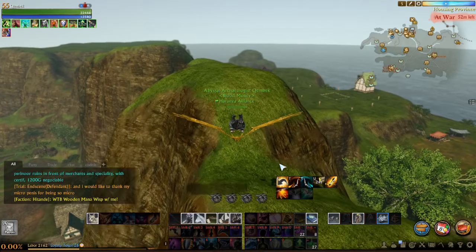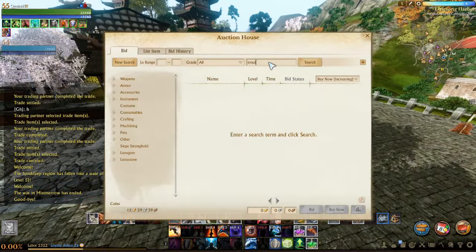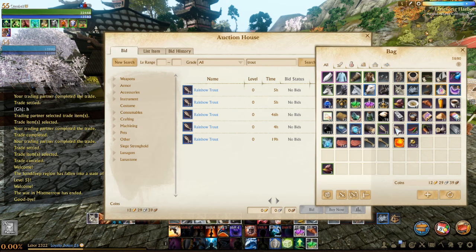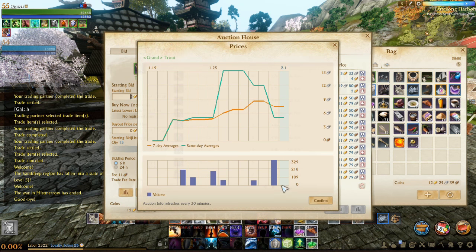I checked the Auction House a few days in a row and Trout doesn't seem to sell — almost doesn't sell — and even if it does, it sells at a really bad price, like every other Grand Fish where you need 20 of those to create a Dawn Lake Essence and get some profit. It seems like Trout, as an ingredient for a buff, doesn't function in the mentality of our players.